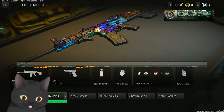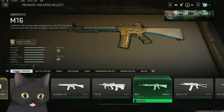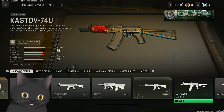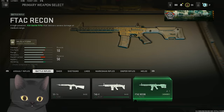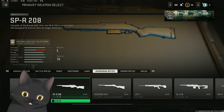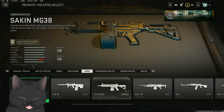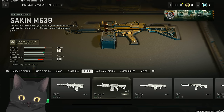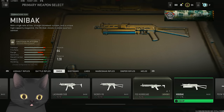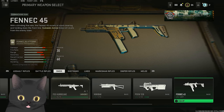For the best guns right now: the TAC-56 (SCAR) is great, the Lachman 556 is solid. The worst assault rifle is the M16 - do not use it. The best gun might be the 74U - it's insanely good as both an SMG and AR. For SMGs, the Vaznik 9K is probably the best. The Hurricane is great for newer players, very easy to pick up. The Fennec 45 has potential to be one of the best guns. For marksman rifles, the SPR is absurdly good - probably better than the MW 2019 SPR because of how slow this game is.